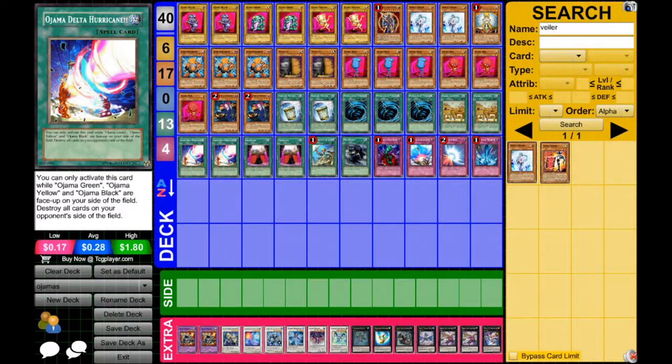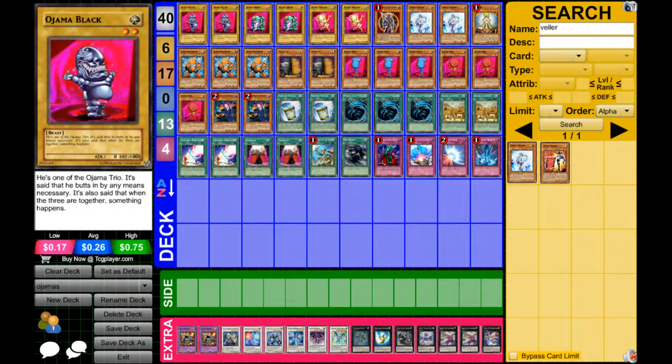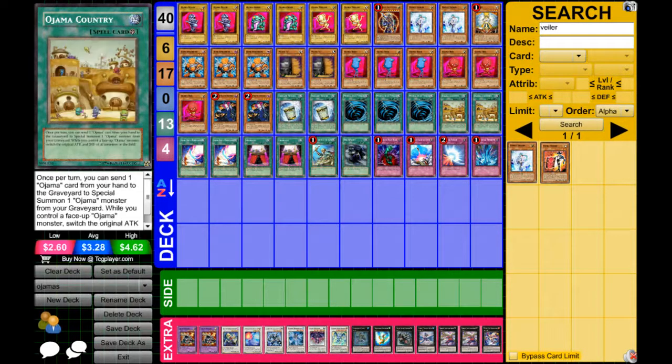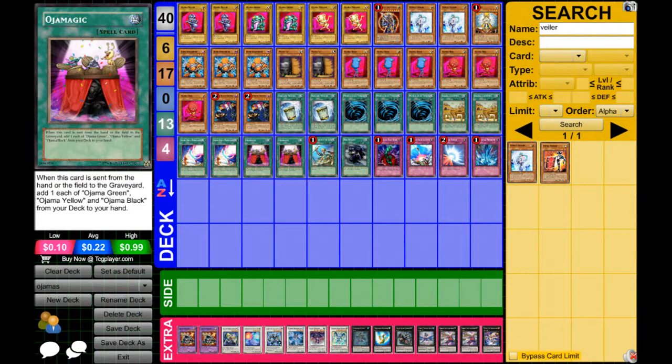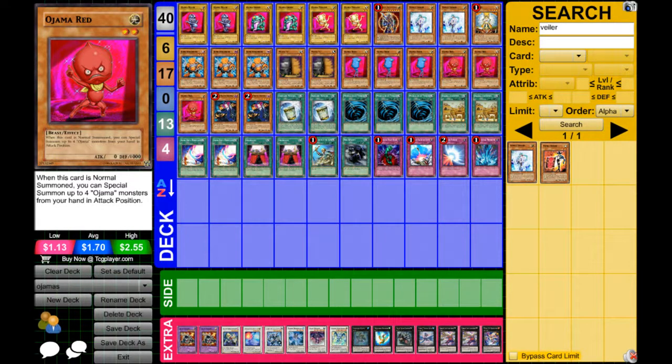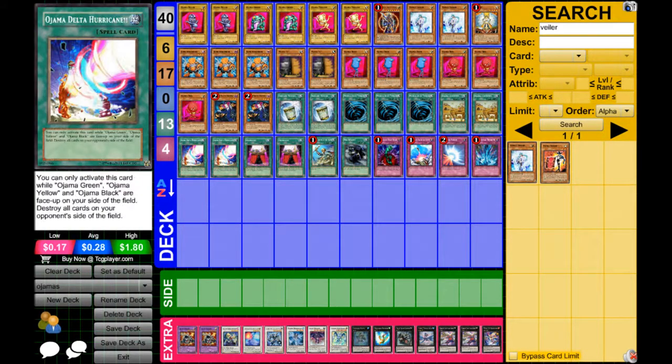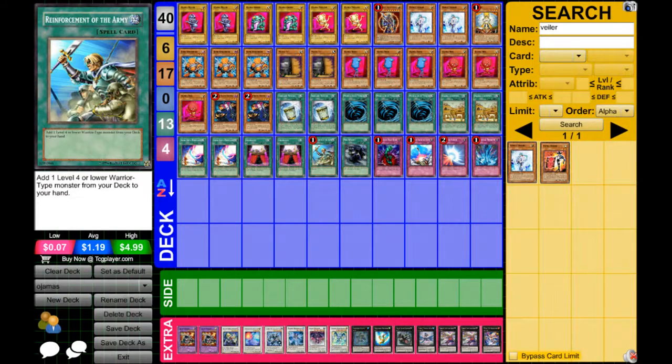Then we have two Ojama Delta Hurricane for mass destruction on your opponent's side of the field. This card is amazing if you have one of each of the vanillas. There's also two Ojama Magic. So what you can do is have Ojama Country on the field, activate Country's effect, and search the graveyard for your Ojamas, which will activate its effect and add all three. Then special summon Ojama Red, special summon all of them, then activate Ojama Delta Hurricane — and there you go.